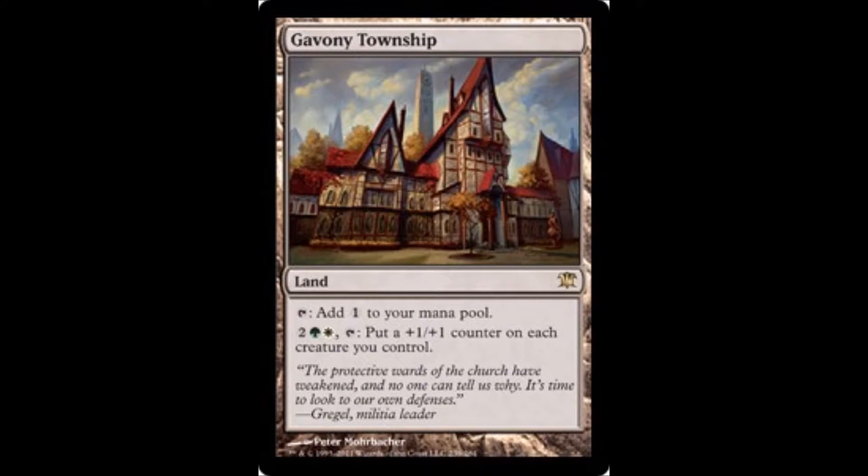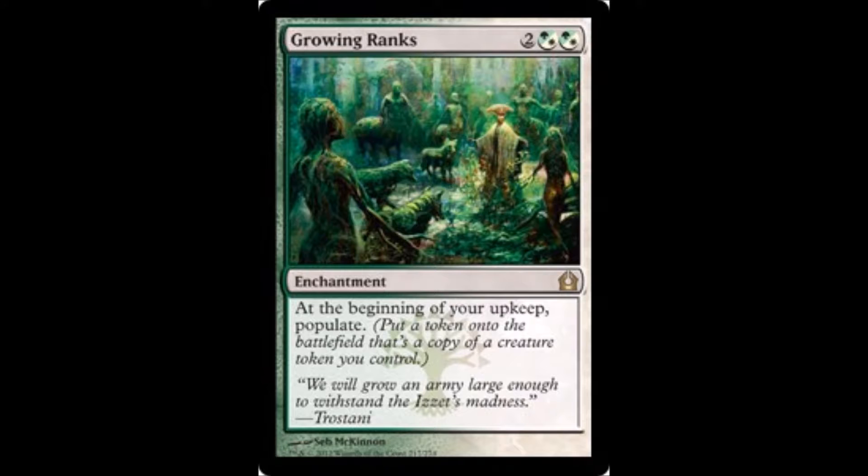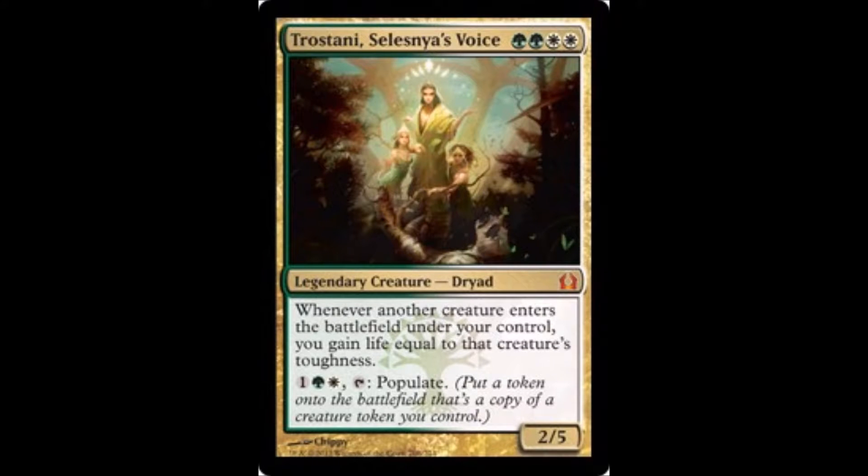Gavony Township puts a plus one plus one counter on all your dudes — double it, it's great. Growing Ranks: at the beginning of your upkeep, populate and make any of your tokens again. With Doubling Season this gets stupid. Trostani, Celestial Voice could be a great commander by herself — gains you life and populates on a stick.